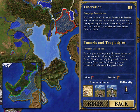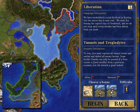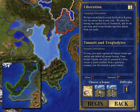To win, you must capture all enemy towns and castles and defeat all enemy heroes. Some border guards can only be passed if a hero carries a quest artifact from a previous scenario, but the reward is great indeed. We can start with Expert Navigation, start with Mage Guild Level 1 in all of our towns, or Mage Guild Level 3. We're going to do the Mage Guild Level 1s in all the towns.